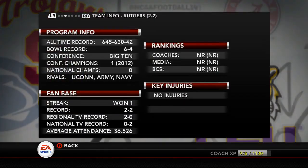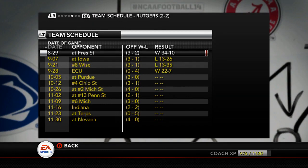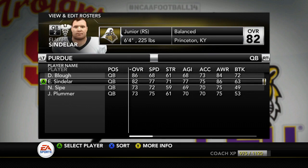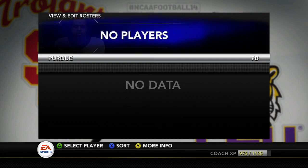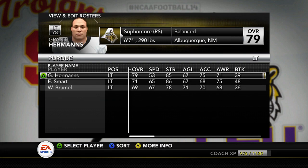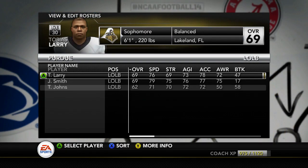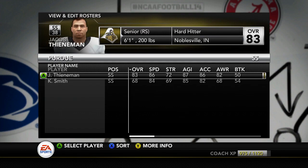Welcome everyone to the Rutgers Scarlet Knights Dynasty. Today we are playing the Purdue Boilermakers. Purdue comes into this matchup 3-0 undefeated, but this is their first conference game. David Blau is hurt, so we have Sin Lear as the quarterback, but he's still a pretty solid quarterback at an 82 overall. This team is pretty solid, but I think it's definitely beatable. They have some weak spots, noticeably a little bit on the linebacker and cornerback area.